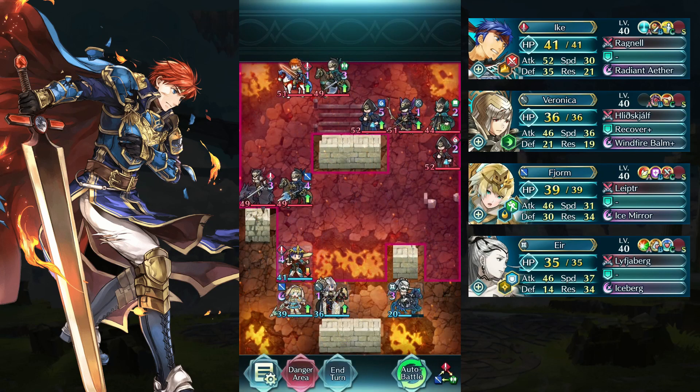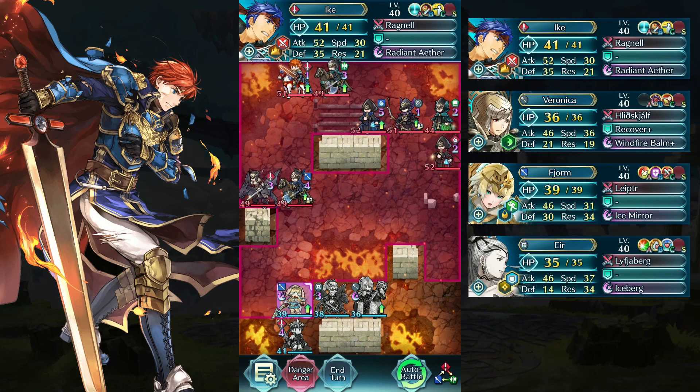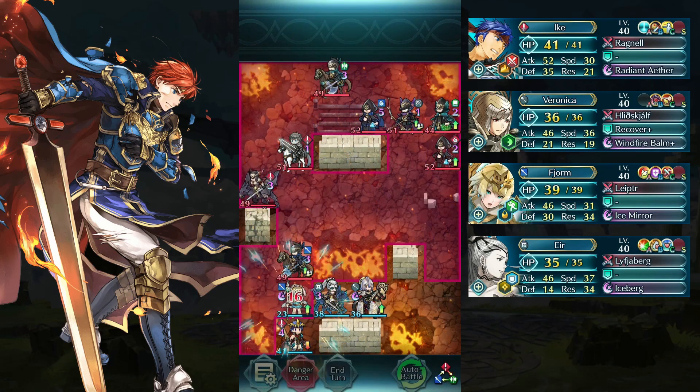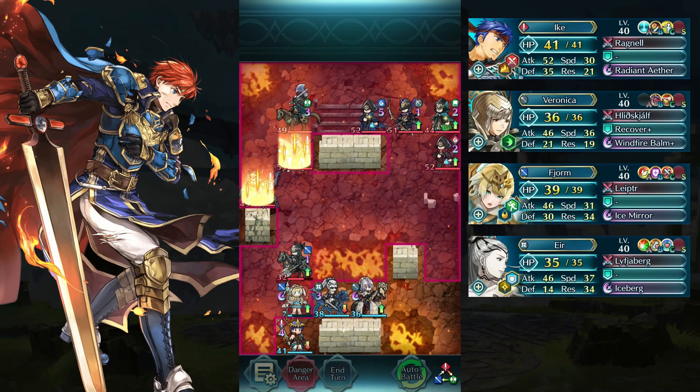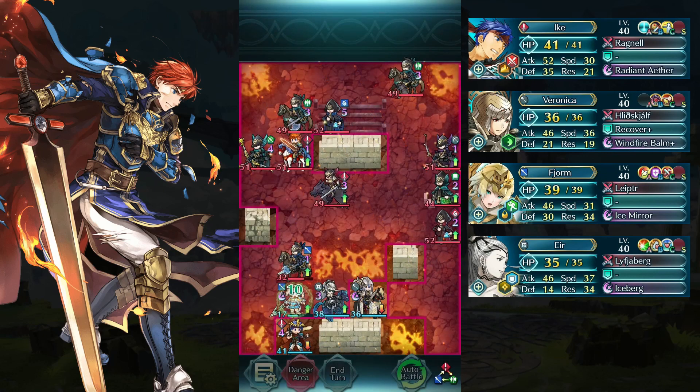Here, we just heal EAR back and let Fionn tank the clan's Cavalier. Fionn needs the Coast Guard from Veronica to survive the hit.